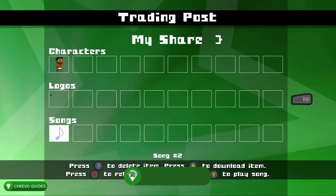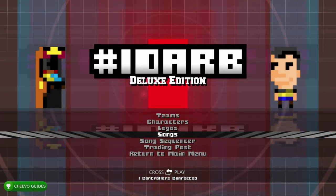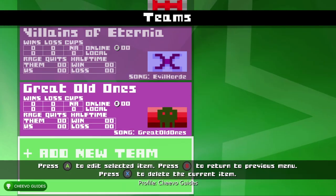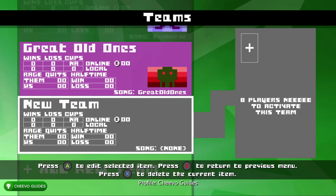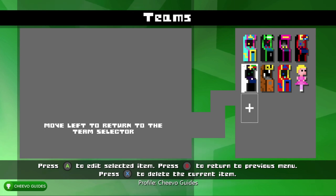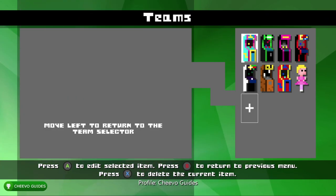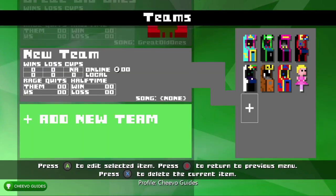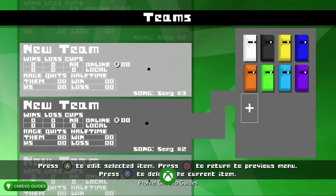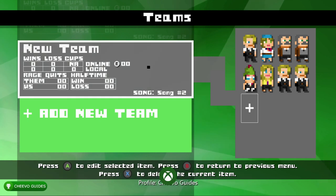The last customization achievement requires creating 8 different teams — actually 10 total. Go to Add New Team, fill all slots with 8 characters to give the team a full roster, then press Start on your team to assign a song and a logo. Create 10 teams total, each with 8 characters, a song, and a logo assigned. After doing this 10 times, you'll earn the 'Team Spirit' achievement for 125 gamerscore, for creating 10 or more customized teams with 8-plus characters, a logo, and a song assigned.